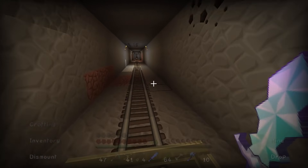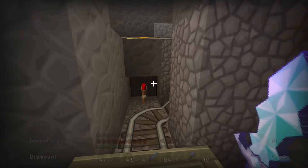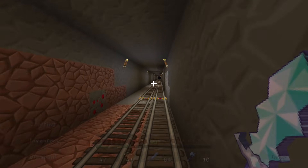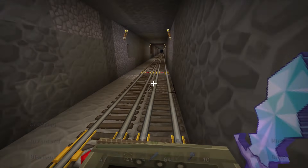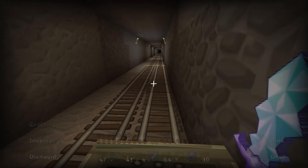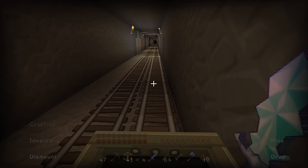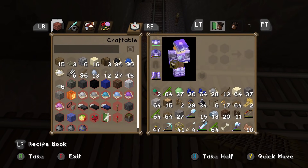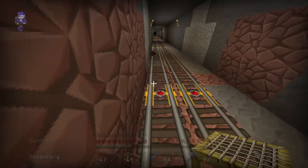Looks like we've got some mobs up here — I'm not even going to mess with them, it should be fine. We're actually getting kind of close to it. Once the track forks off to the left up here, we're going to hop out. I don't think it's too far down here. Yeah, that's it. Okay.